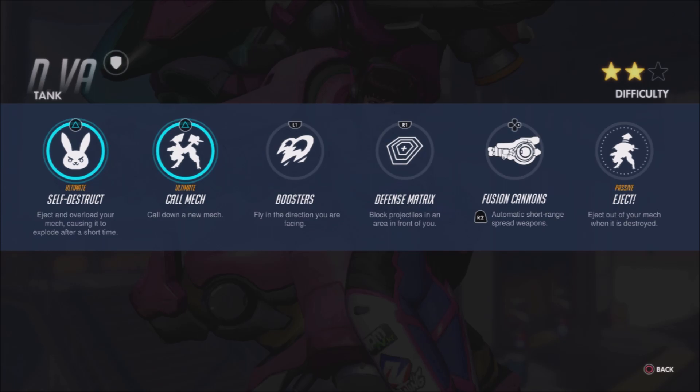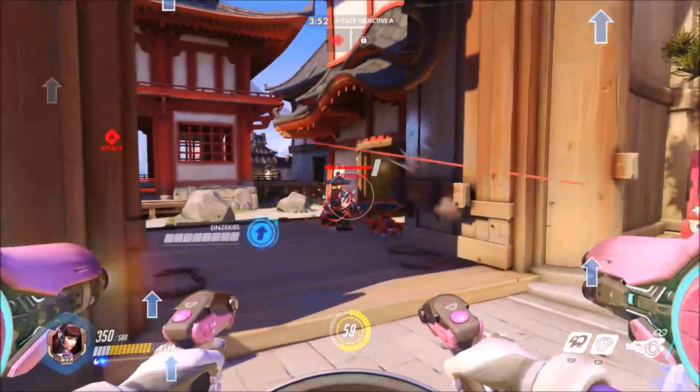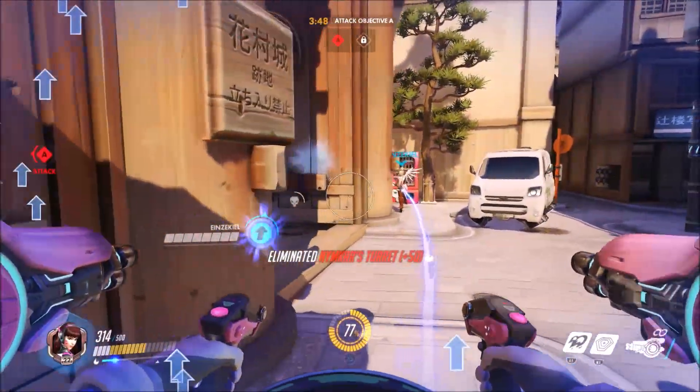because although the explosion's area of effect is quite large, if enemies can get into cover, even behind something small, then it won't damage them. The ultimate is designed more to force enemies to flee from a location, such as an objective, than it is to get kills. So don't trigger the self-destruct somewhere where there is plenty of cover for the enemies to retreat behind, because the delay before the explosion will give them plenty of time to do so.